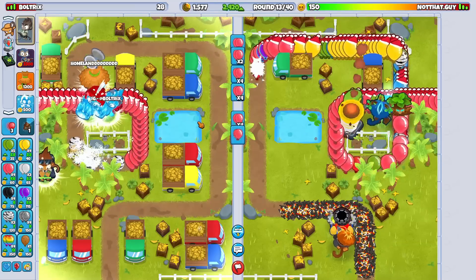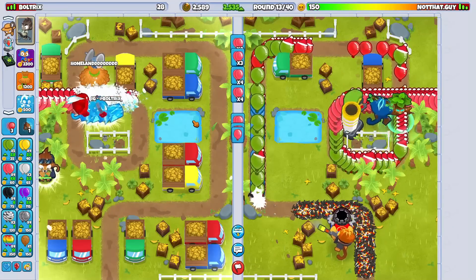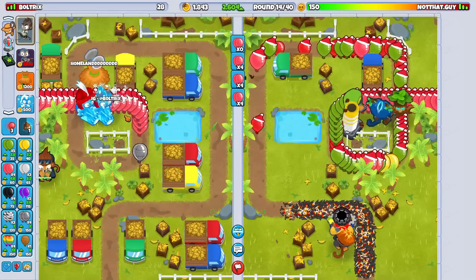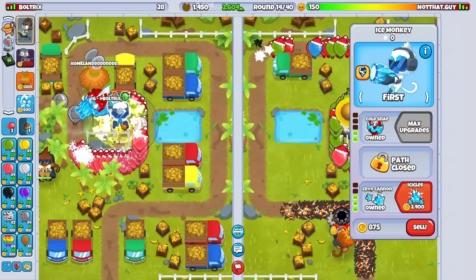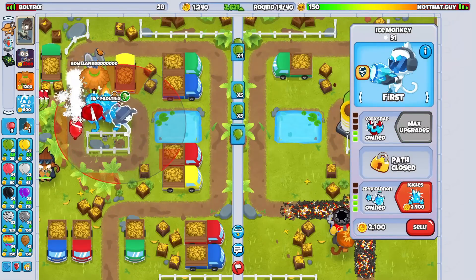So we're down two tower boosts - that's the one kind of bummer thing. We don't currently have the ability to pop lead balloons either right now. Here come those leads. Pop this down, pop this down. We're good. I can't have a single lead leak.